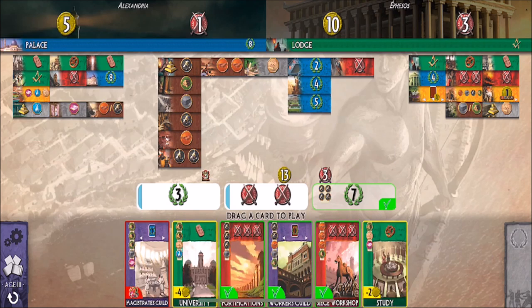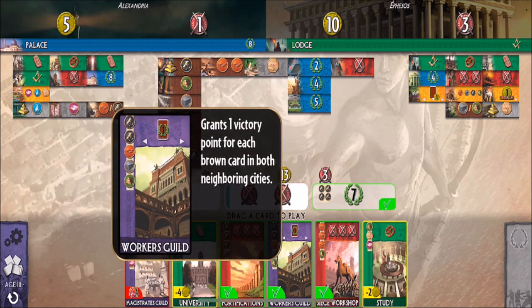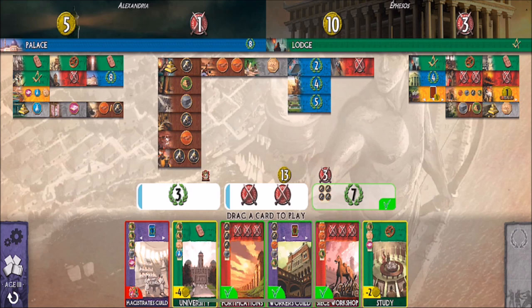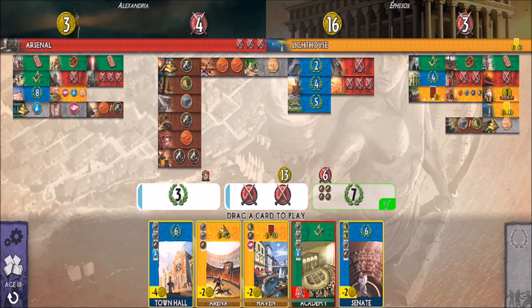Next set of cards — that's a lot of military. I can guarantee my military lead if I take one of those military cards. This purple one: one victory point for each brown card in both neighboring cities, but they don't have a lot of brown cards so I'm not going to do that. The other red card I can't take. I'll go ahead and take the military card — now my military is nice and high, and I'm hoping for a big bonus at the end, assuming I stay ahead of everyone.